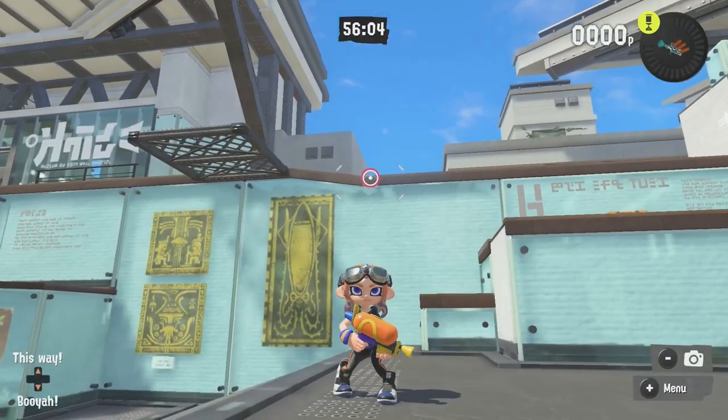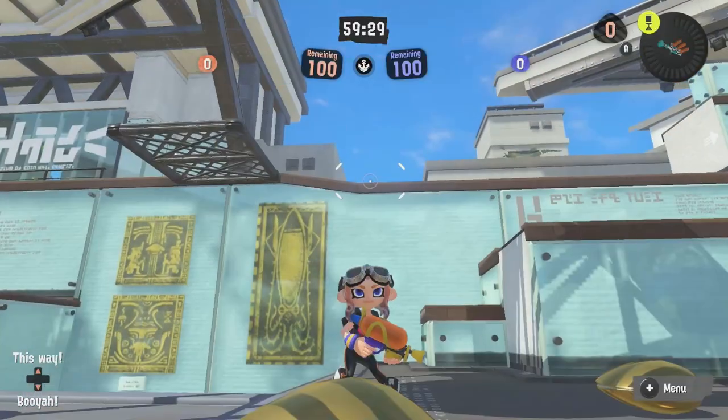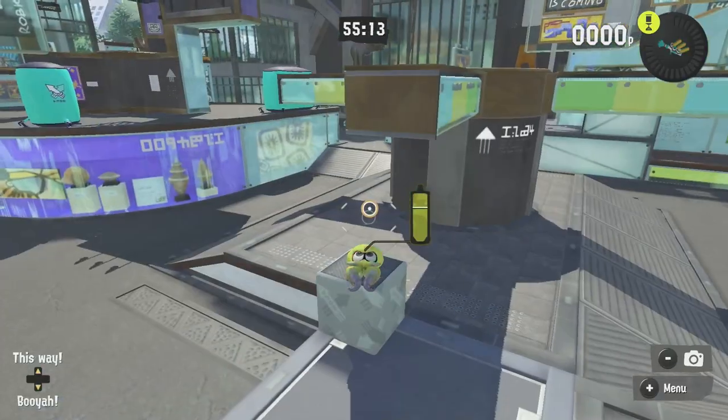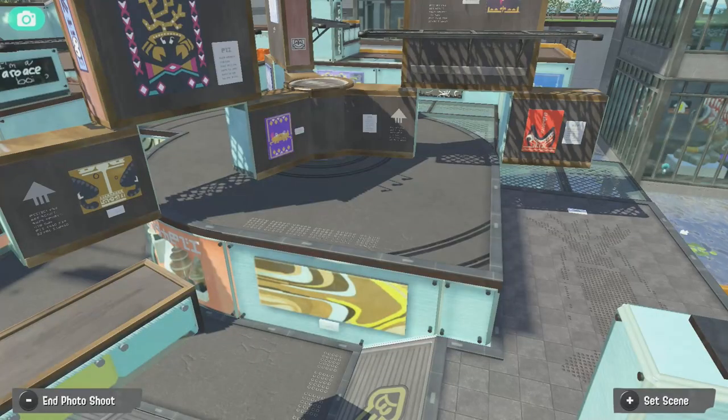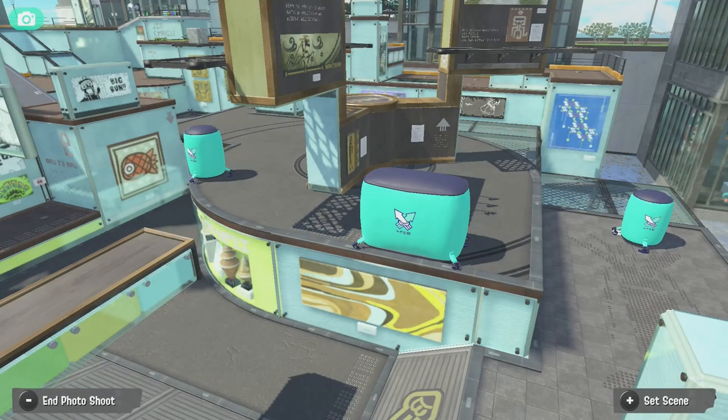On Museum d'Alfonsino, two new blocks have been added on the left side of spawn on Turf War, but not Rainmaker and Clam Blitz. A new side has been added on the right flank route for extra cover. An uninkable block is placed either side of the middle spinner in Turf War. The giant spiders on Turf War have been changed, having their high walls shrunk and their outer parts removed. Three balloons have been added just before mid on both the upper platform and the left side drop-down.